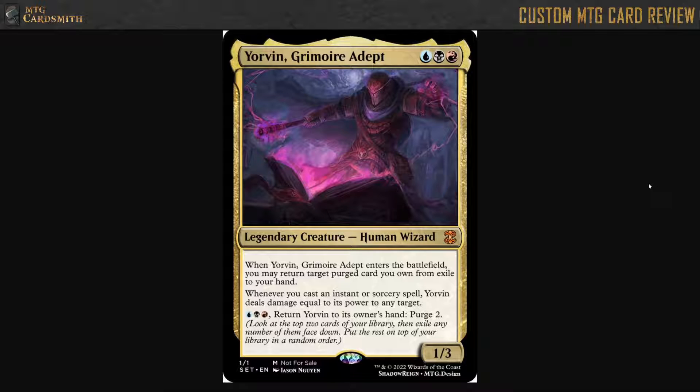He knows how to read the books. So let's see what we got here — we got a Grixis 1/3, Legendary Human Wizard.